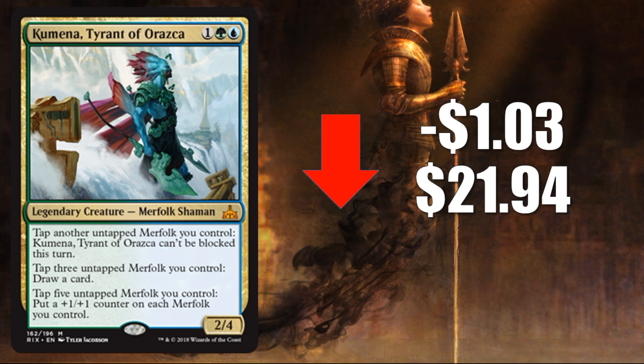Don't expect Kumena to be the next Scarab God, even if that deck does well. The reason Scarab God has maintained around $30 is that it appears in so many decks. If Kumena is successful, it's only going to be in one deck. Even if it's a 4-of, I'm expecting this to settle around $14 — and that's assuming the Merfolk deck continues to do well.